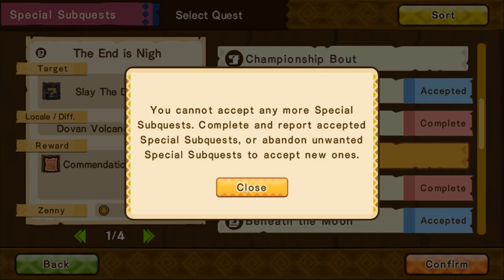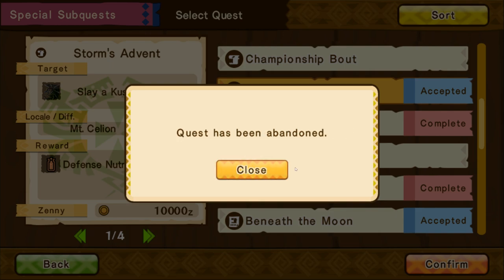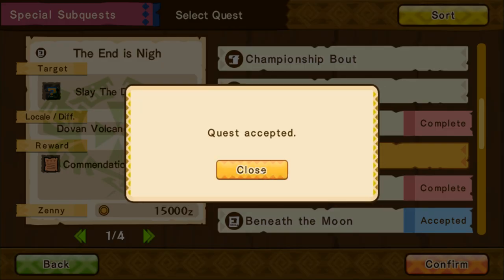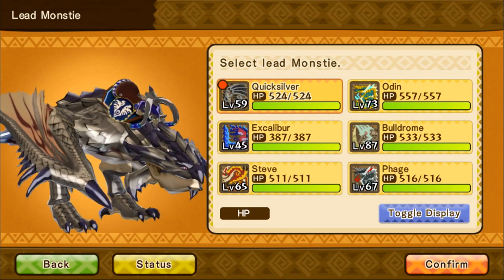You cannot accept any more special sub-quests. What a disaster. I keep beating this one but it never actually turns in, so we're gonna abandon that and accept this one. Now let's go ahead and head to the Dovin Volcano. I'm gonna make sure all of my items are stocked up.